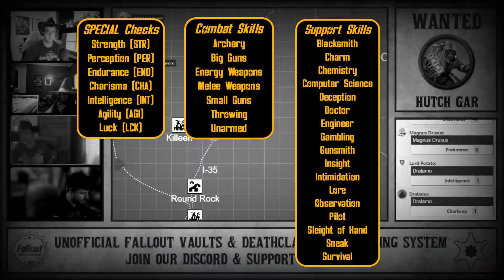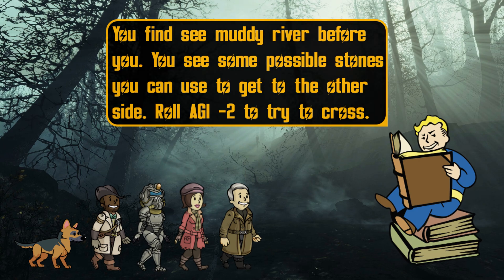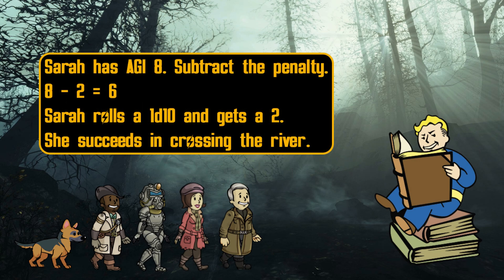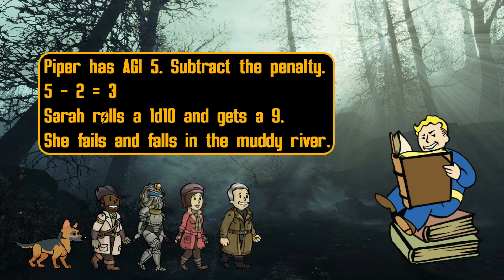These will be further explained in a future video. Both dice systems function the same way. The overseer will state the specific stat or skill along with the penalty. The penalty determines the difficulty of the action. You subtract the penalty from whatever your stat or skill is to make a result, then roll the die or dice associated with the action. If you roll below the result, you succeed. If you roll above, you fail. If you roll the same number as the result, you also fail. The result of the failure or success is described by the overseer after the final roll is made.